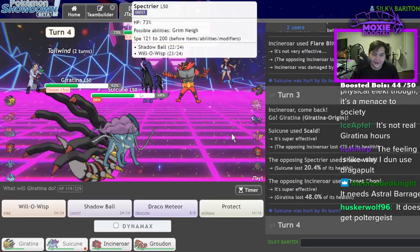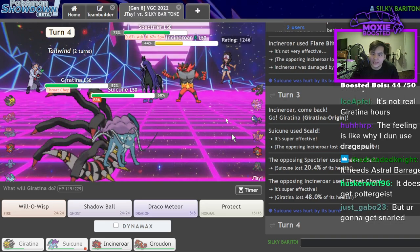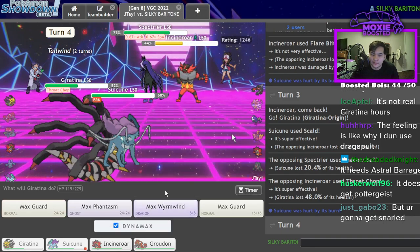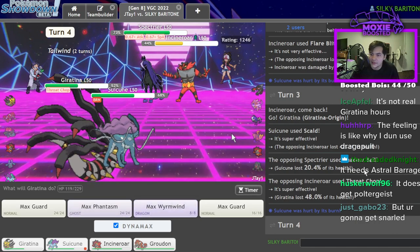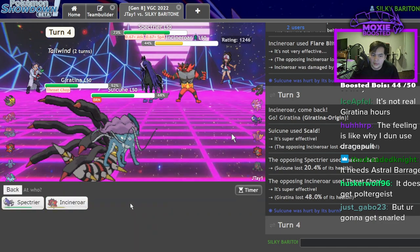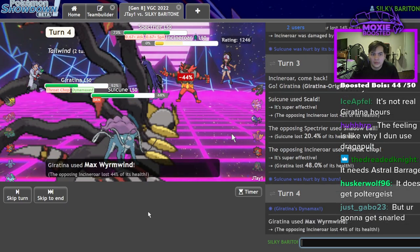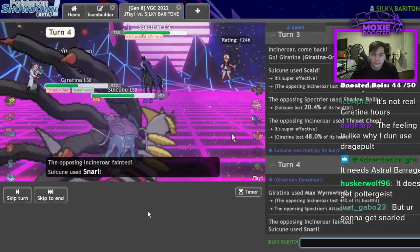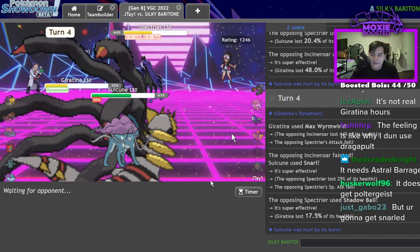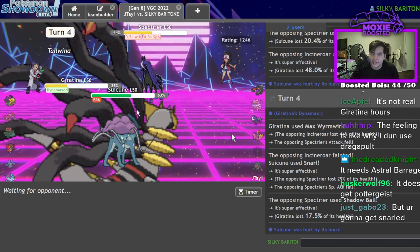They should never stay in and let me take the Spectra from them. I should be able to keep this going by going for a Scald KO — it lost 42% last time. I'm going to Max Wyrmwind and Snarl, because I keep my guy and can prevent Weakness Policy boosts. I still have a turn to work with so I can take the Spectra from them.